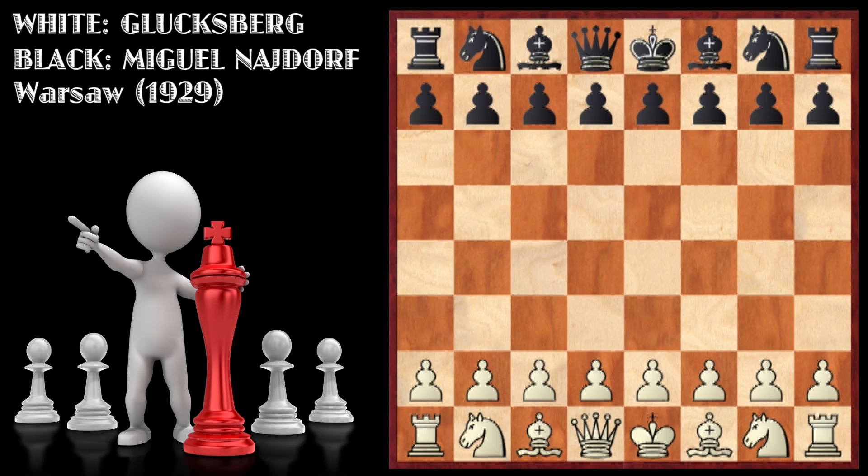Hello and welcome back everyone to another PKHS Ideas Shorts video — the 16th one in the series and the 15th one for this year. Today we'll be looking at an interesting game between Glucksberg (first name unknown) and Miguel Knightoff. This game was played in 1930 in Warsaw, so in between the First World War and the Second World War. The game started off with the first move being d4.